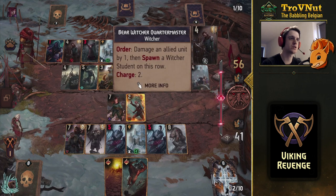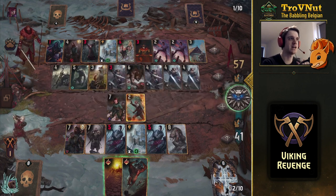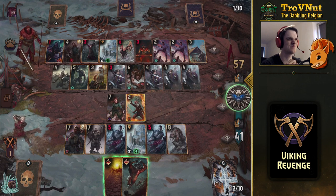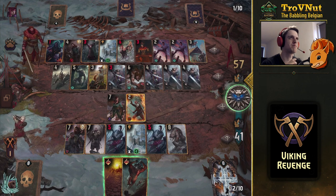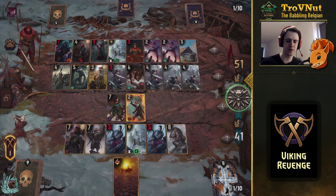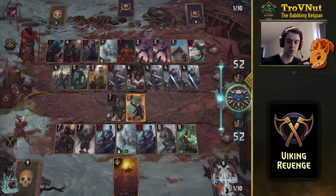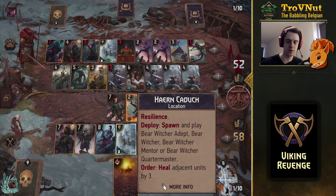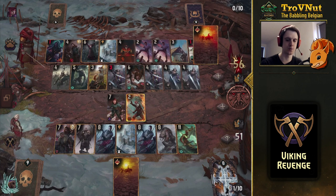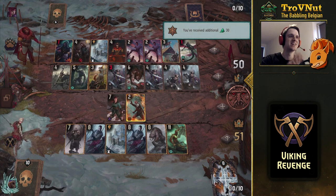That puts us to 34. We still have the Bear Witcher Quartermaster — oh wait, it gets destroyed from the self-damage. We still have armor on Arnegat, so that's fine. I'll fill the front row. I won't play Arnulf yet — let's Champion's Charge the Bear Witcher Adept and put Arnulf on the back row to fill it. Now we're six points ahead — they can't get six points from that. And whatever they play, we can counter it. It's Karate, so we're one point ahead and we use our own Karate to remove a six-point unit.